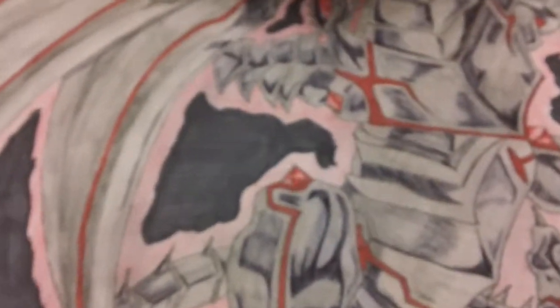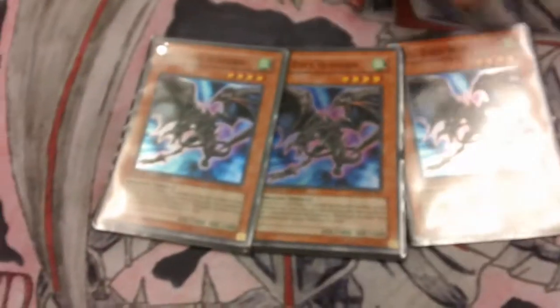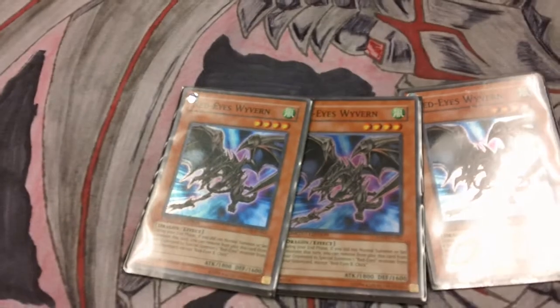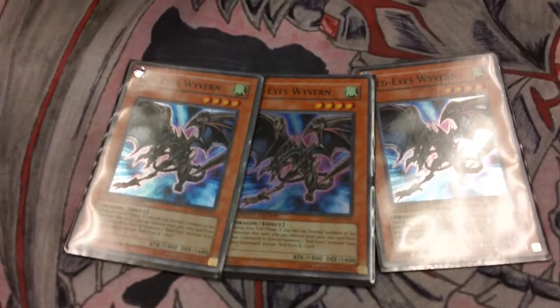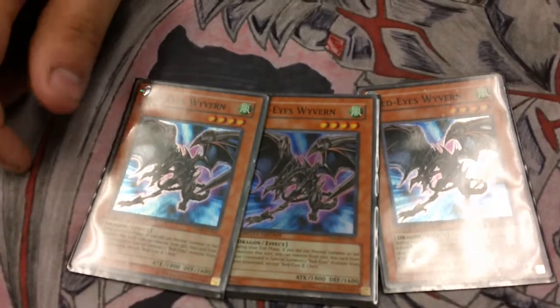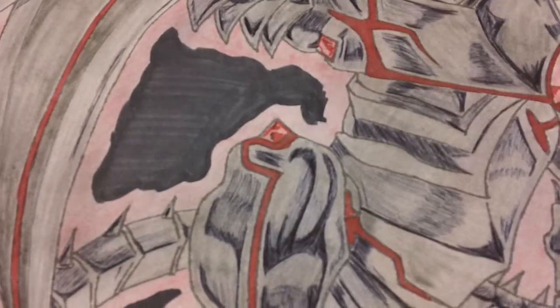I run the heart of my deck — three Red Eyes Darkness Metal. They can special summon any Dragon, regardless of level, from hand or graveyard. Then I run three Wyverns. If they're in the graveyard and I don't normal summon, I can banish one to get Red Eyes to field. It's great — not to mention he's 1,800 attack, so he's a great four-star beater. That's it for monsters.